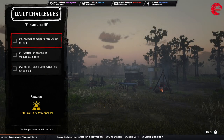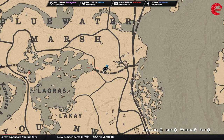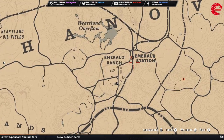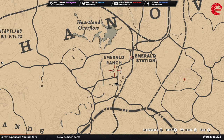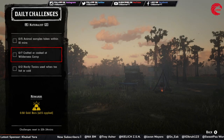For the Naturalist role, you have to take five animal samples within ten minutes. Fast travel to the Emerald Station and go to the Emerald Ranch — you'll find lots of farm animals there: some cows, two goats, some sheep. Take five samples from these animals.